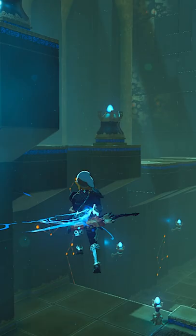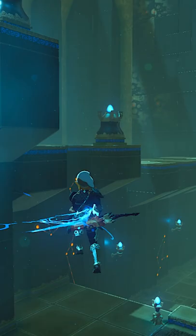I set up another BLSS on this pillar, flew back towards the entrance, and did a BLSS chain to get enough extra height to reach the exit.